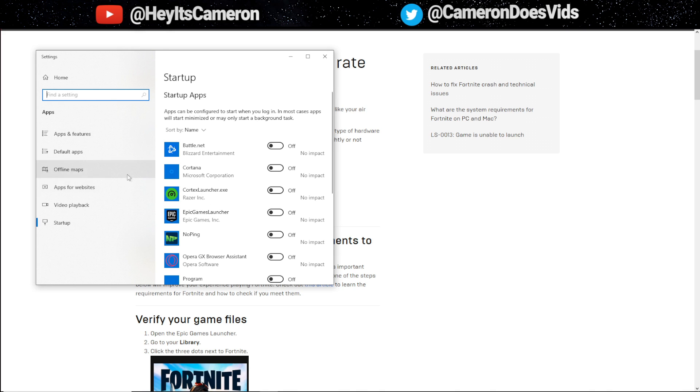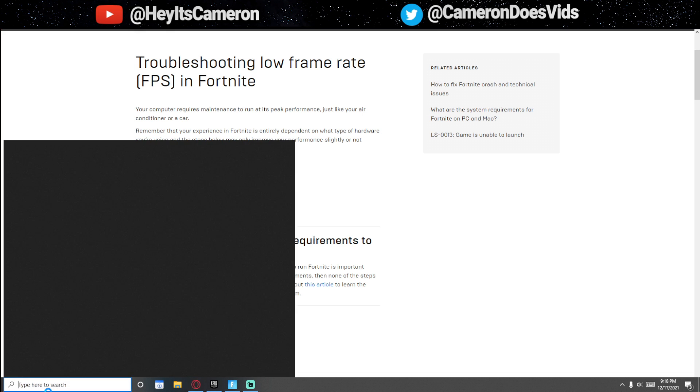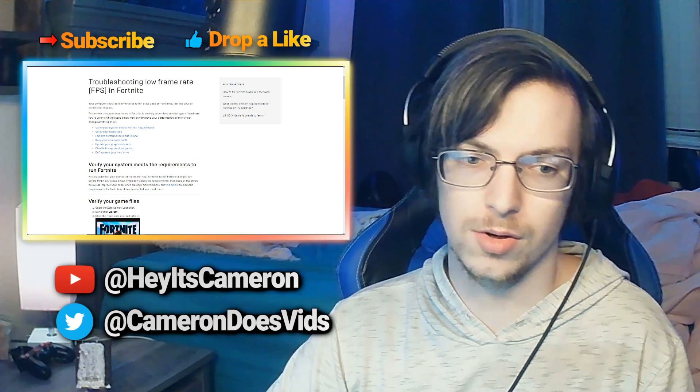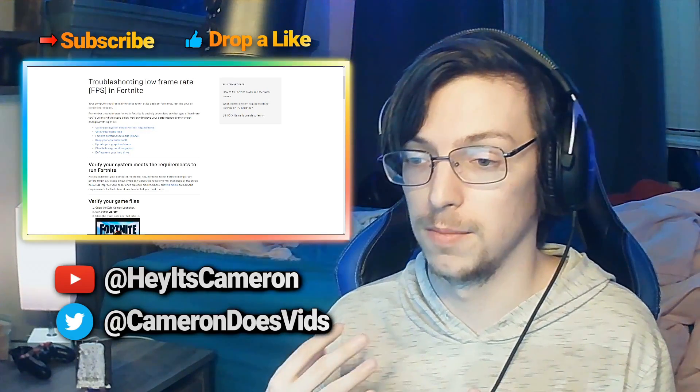The very last tip is to defragment your hard drive. Type 'defrag' in your search bar and you'll see the option 'Defragment and Optimize Your Drives.' Basically, this sifts through old or deleted files and removes them — don't worry, it won't remove anything you actually have on your PC and your hard drives are completely safe. Just click Optimize and this will make sure everything is up to date and defragmented. Running through all those tips takes literally three minutes.